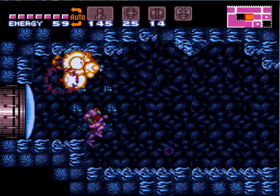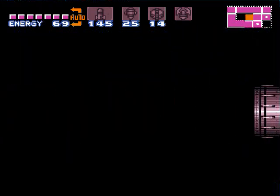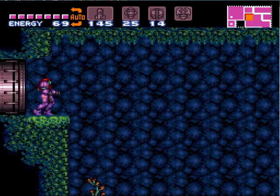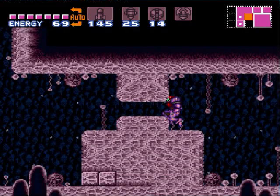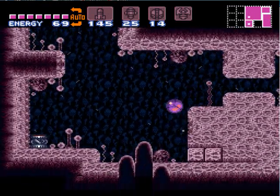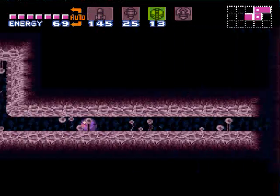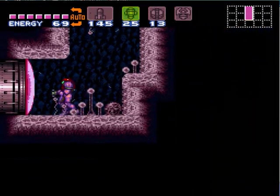The powerbombs hurt these guys, so it helps out. Then in through the door. Shortly here we're gonna be going back down and over to the right. But first we want to come back over here and pick up the rest of the items that we need. Let's bomb here and go back down into the charge beam area.